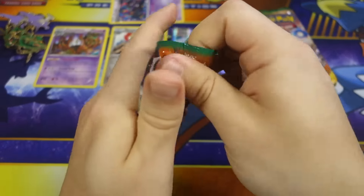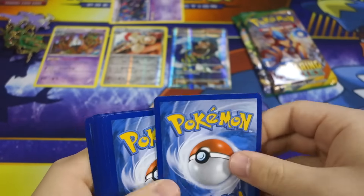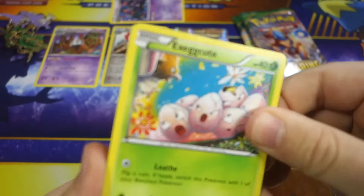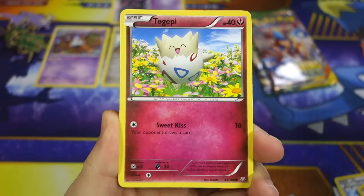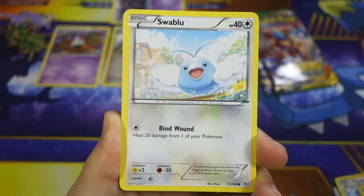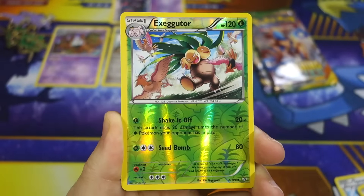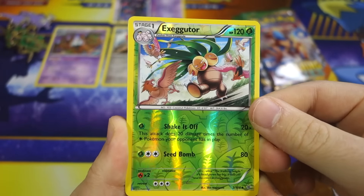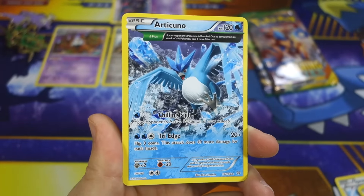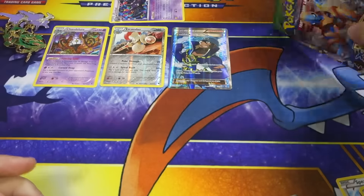Come on Roaring Skies, we got to pick it up here. We're doing so bad. We got Exeggcute, Togepi, Fletchling, Shuppet, Swablu, Steven, Silcoon, Rayquaza Spirit Link, Exeggutor reverse uncommon, and for a rare it's an Articuno. Oh no - well it's gonna be up to the last two packs for me to get my prediction right.